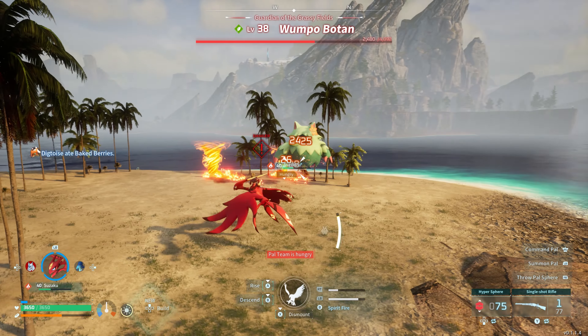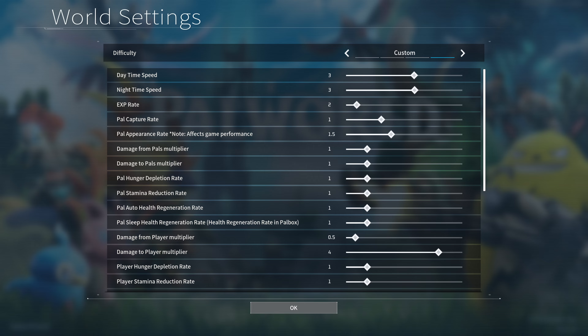First things first, we're going to have to go into the world settings and change a couple of things. The first thing we're going to need to change is the day and night time. I currently have mine set to three — this is a personal preference because I just enjoy being able to go out quickly into both night and day time.